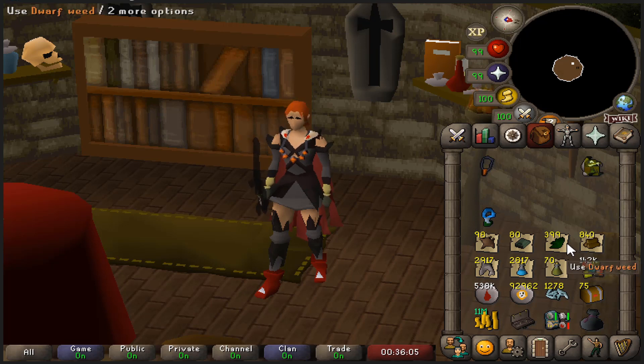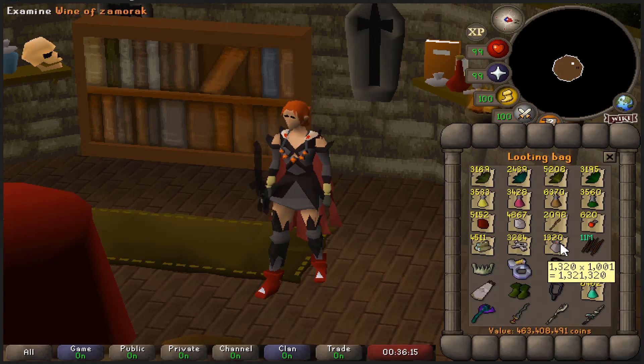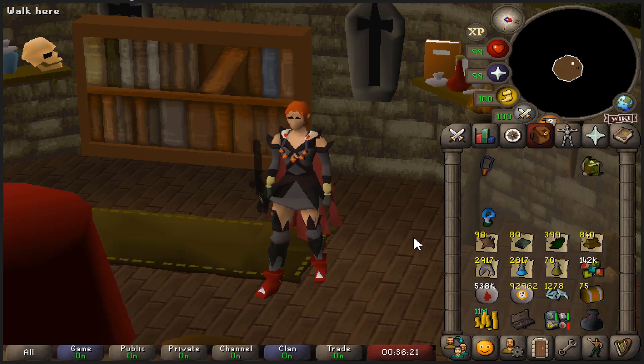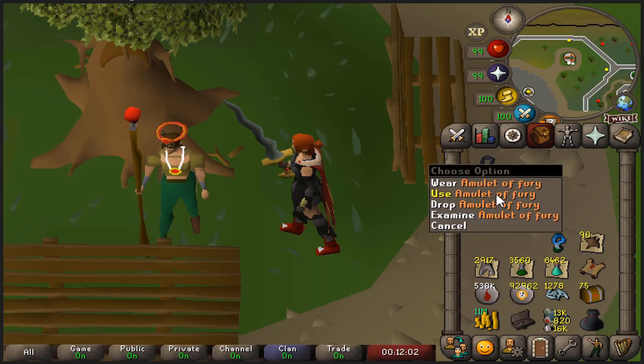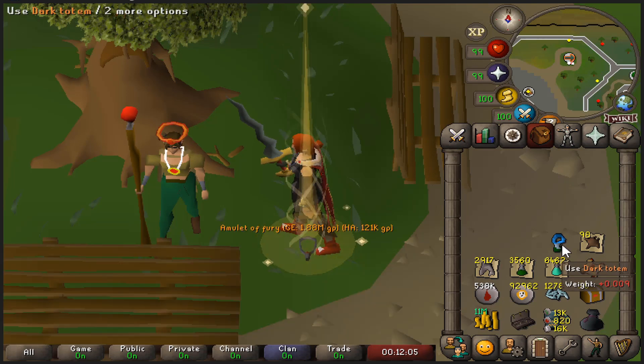The most important things are close to 400 Dwarf Weeds. I'll be using this together with the 800 Ulogs as soon as I can to clear out those two inventories. I have bagged Wines of Zammy so that's perfect — we'll just add that to the range potion stack. We got like 200 dragon bones and that would be it. Goodbye Fury, you served me well. Now let's use this dark totem and then it's Cerberus time.